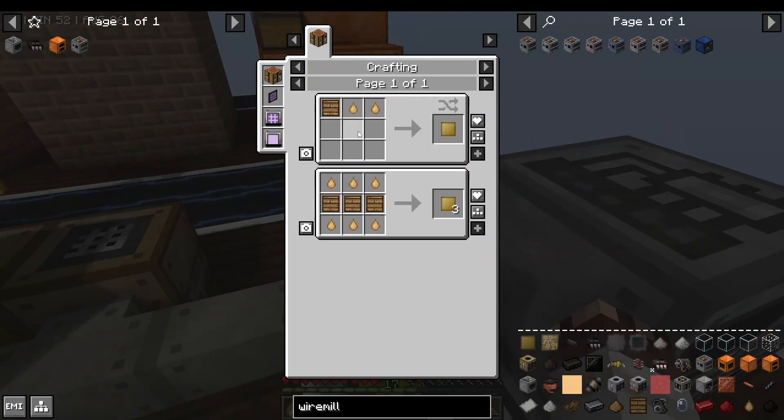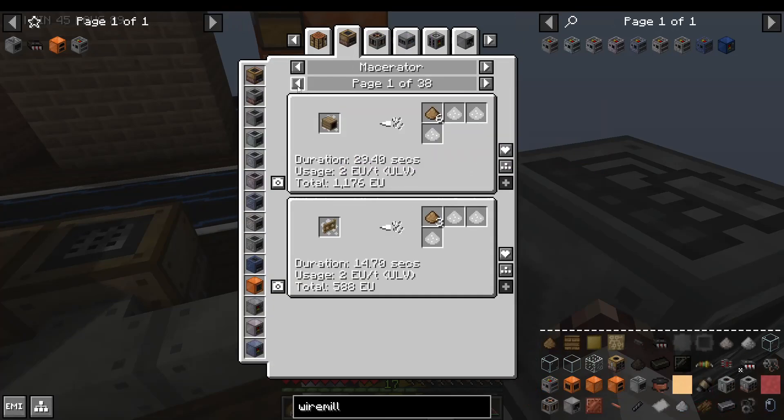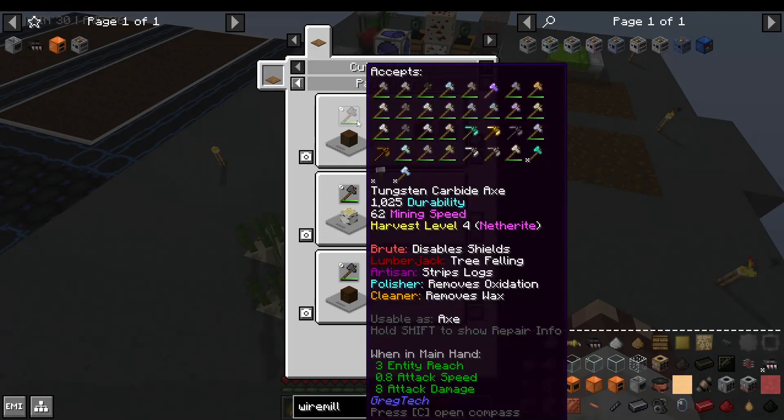To make resin printed circuit boards, you need resin circuit boards, which require wood planks — wood pulps in a compressor — which can be made from planks in a macerator at a rate of 1 to 1. Resistors require paper. There are a couple ways to get paper. The more convenient way, though the way we did not use, is to make it from tree bark, which you get from stripping wood logs on a cutting board.